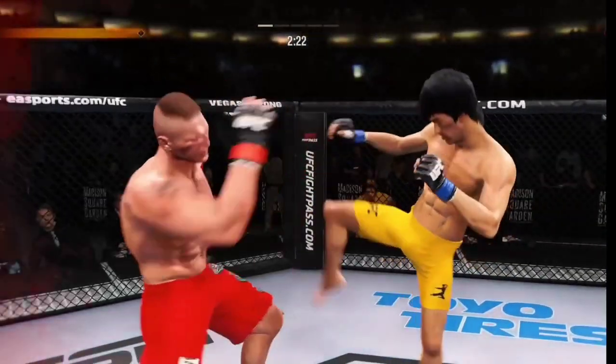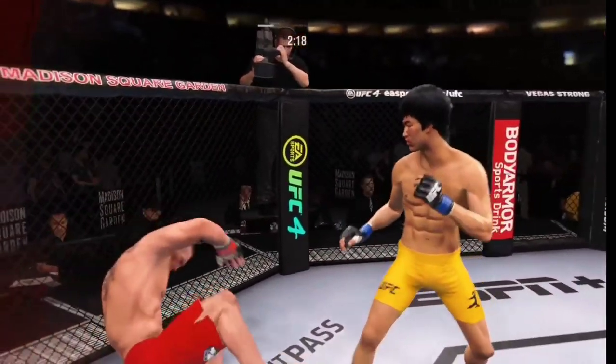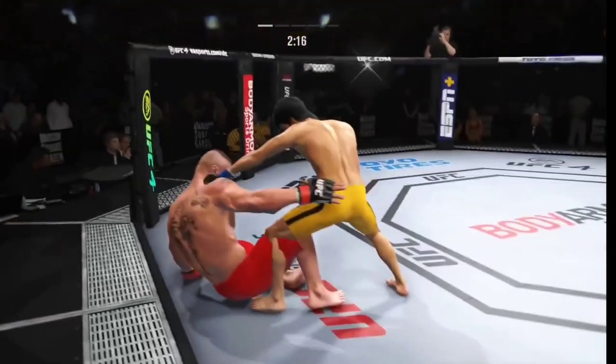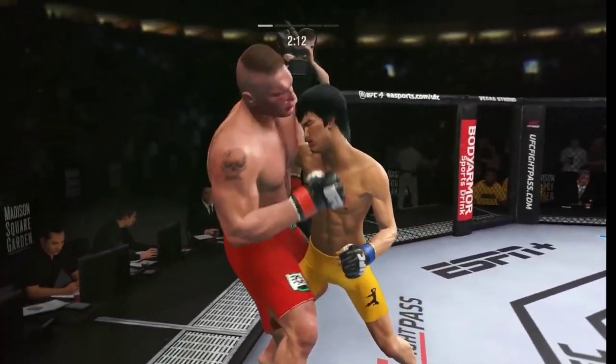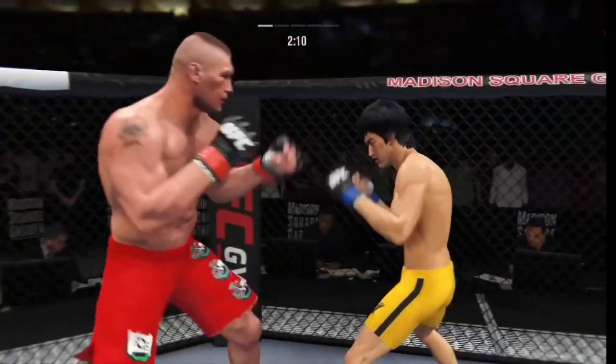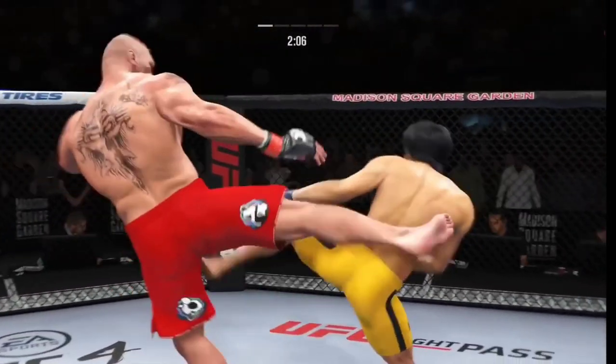Lee gets hit by that leg kick. He shot the fight thus far! How's his opponent still standing? I mean, I have no idea — this fight is supposed to be over. It might not be over now, but it's gotta be over very soon. Right hand punches in the clinch. Straight right! Beautiful kick.